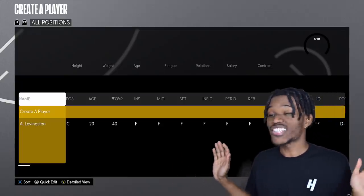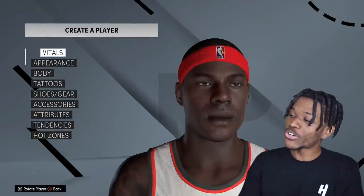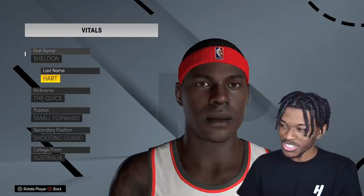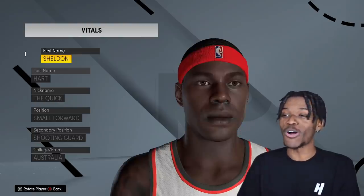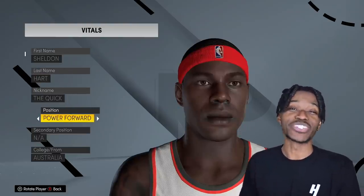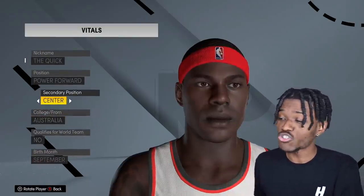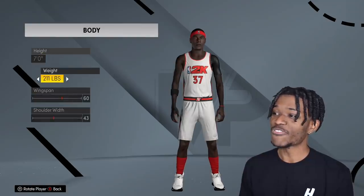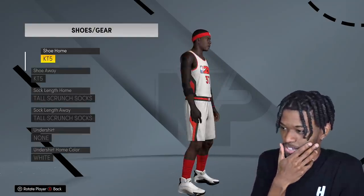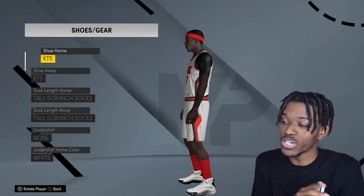No matter what this guy looks like or what his name is, that's who it is — we're going strictly off the height. My guy's name is Sheldon Hart. I don't love the name Sheldon, but okay. He's from Australia — power forward/center from Australia, 18 years old, 7 feet tall, hooping in Klay Thompson's. He better hope the random number generator makes him a knockdown shooter.